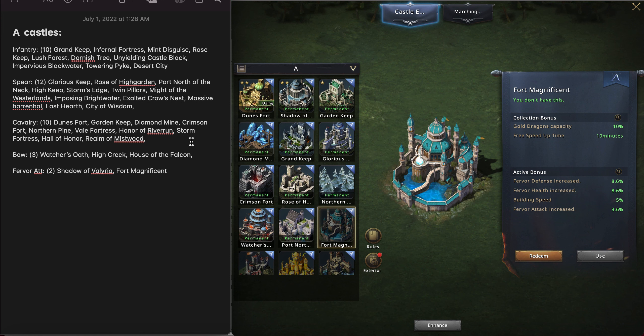The same thing applies for cavalry. For spear, you get a little bit more, just because there are more castles that give that spear buff, as you can see here.